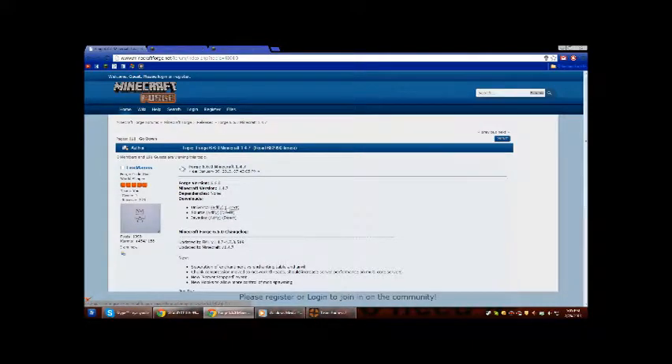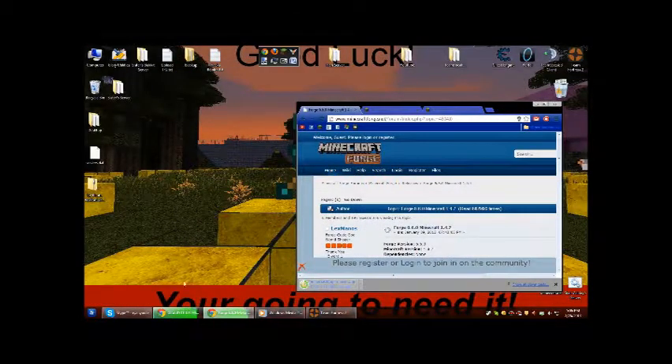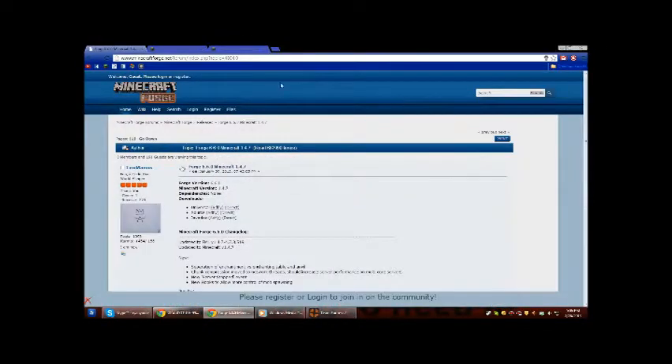You want to get Universal. You can go AdFly or direct — I like to go AdFly, but for the sake of this video I'm going to go direct. Drag that onto your desktop like usual, if you have any room. If you don't, well, get room.